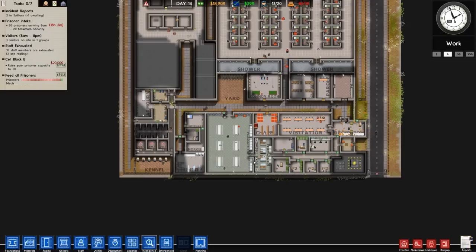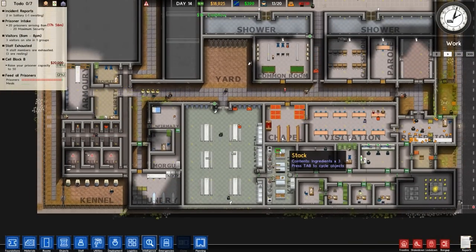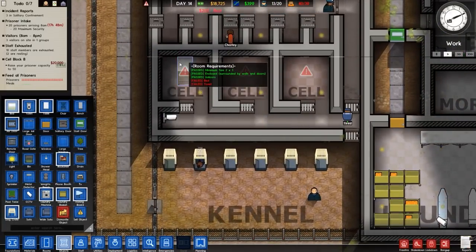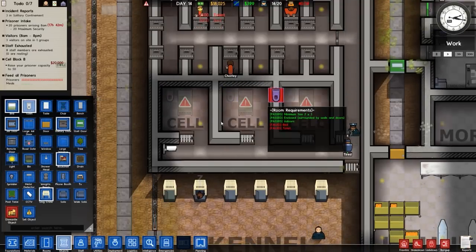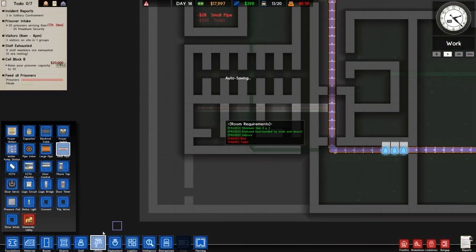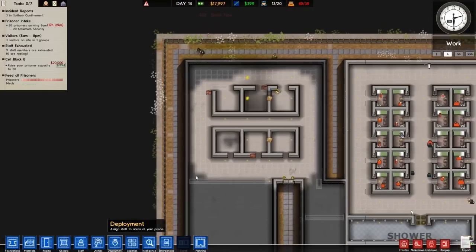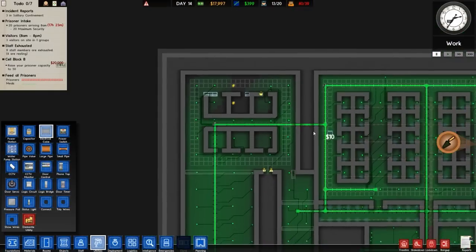We've got 18 grand. I'm going to try to get these cells up and running. I've never really put a bed in the centre position before — might as well try it out, though having the toilet right next to your head is interesting. We're going to get these cells up and running because it's about time. Oh, that's the deployment scheduler at the bottom which we never really touched on. Right — this is going to be our death row area, so that's something I want to get sorted. There's a tunnel found — oh, that could be legitimate as well.